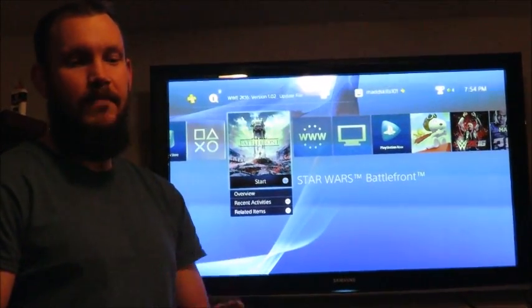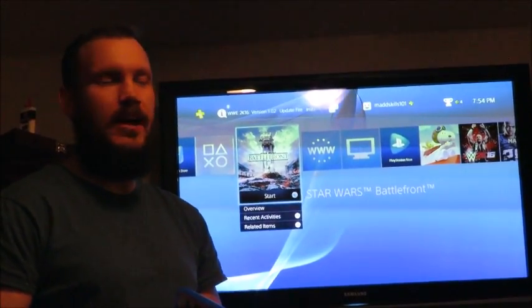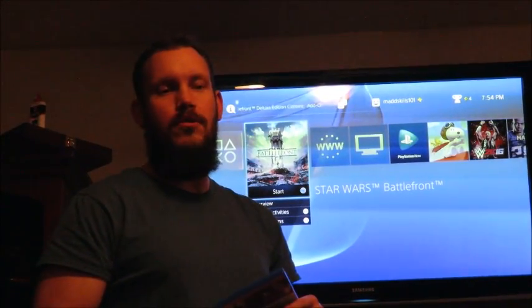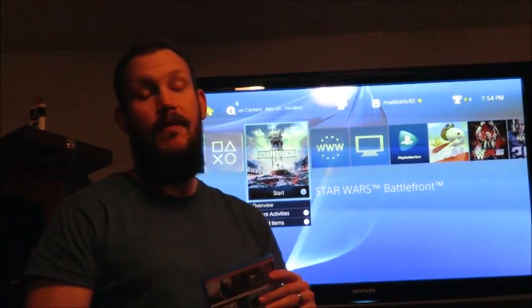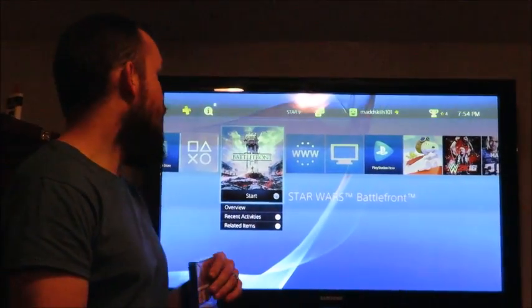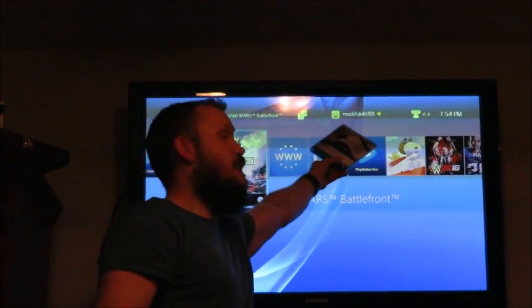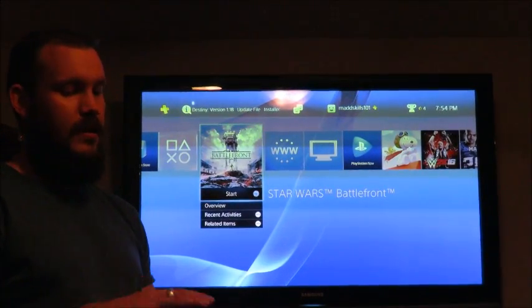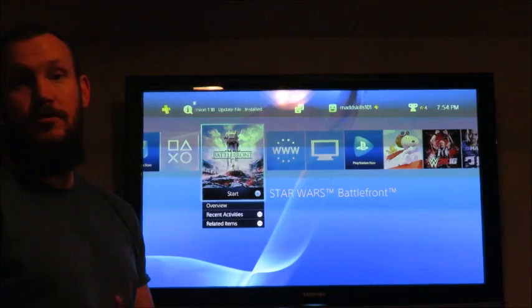I want to show you guys how to do that. If you guys are getting that same error code, the way to fix it is you have to log in to your Origins account. If you don't have one, you need to create one. What's happening is that your username — 'Mad Skills' or whatever yours is — is not linking with the EA Origins server.